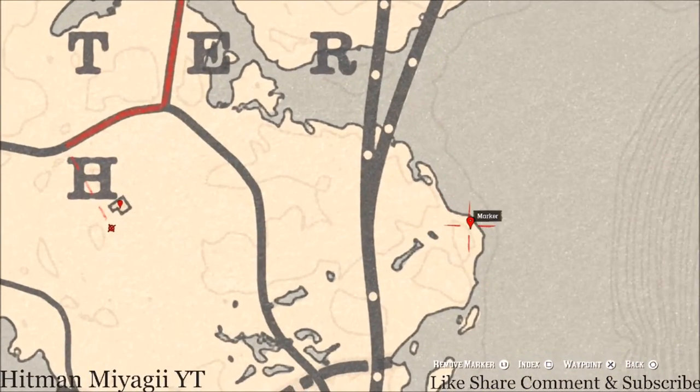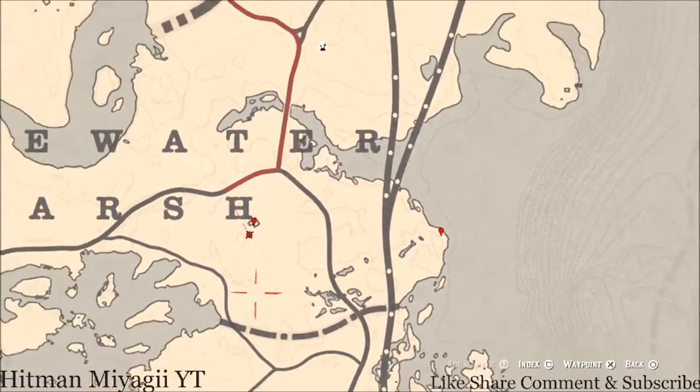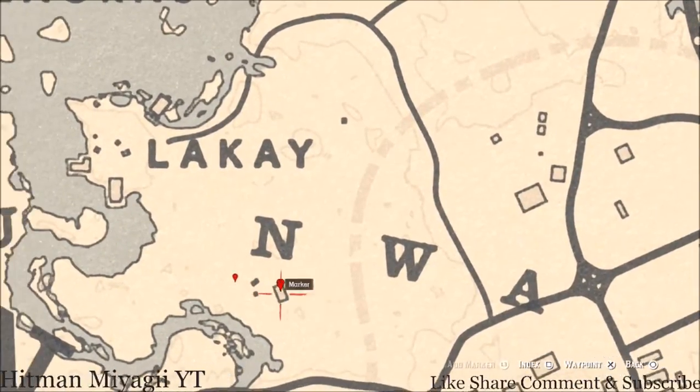Let's go over to the right a little bit to our second marker. Right here at this location you guys will get a fossil — this fossil is randomized, I cannot tell you what it is, but come right here with your metal detector and that's what you will get.